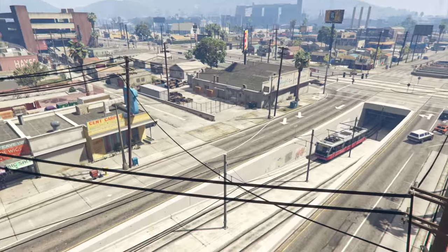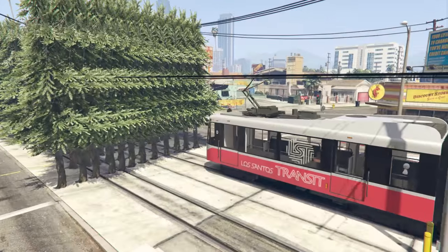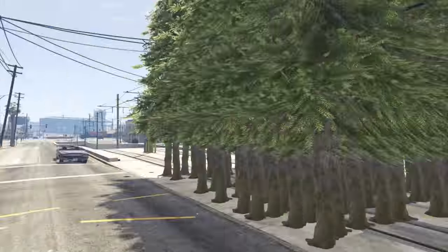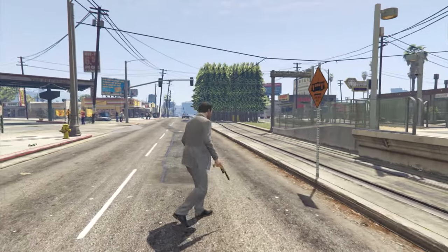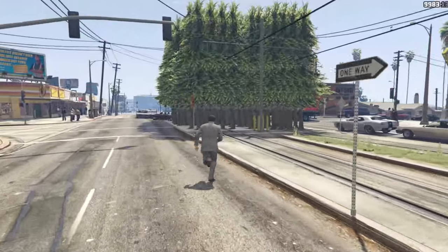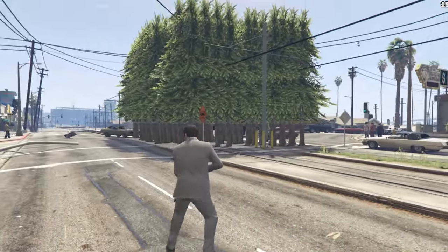Okay guys, here we go - the tram is just about here, it's just come around the loop. Let's see what happens. Come on... No way. It does the exact same thing. Objects just are not solid for anything else. As you can see the tram went straight through the trees. The train went through the trees as well. That's a shame because I really did think a tree would stop something like the tram or the train, considering it's an actual object. Cars can't get through it, I can't walk through it - it's an actual thing.